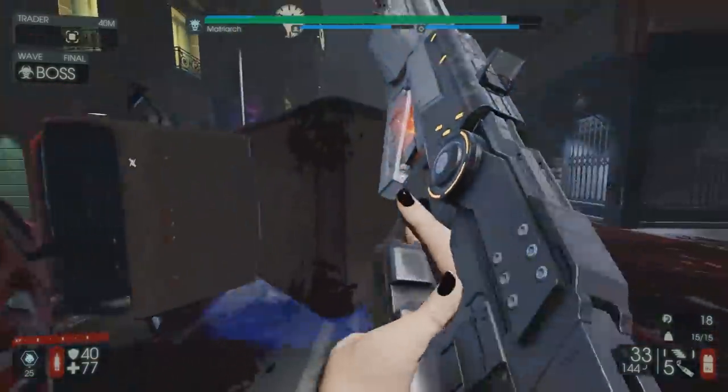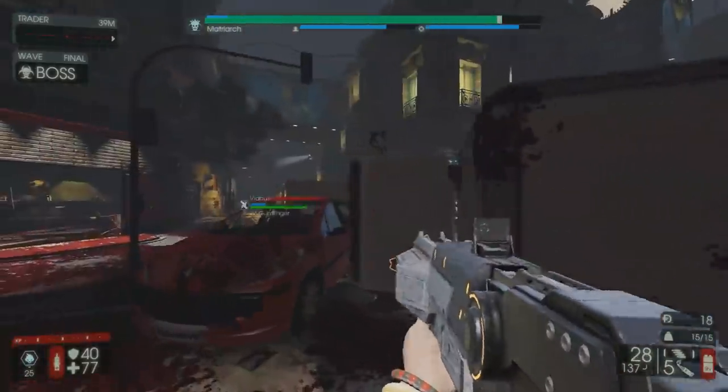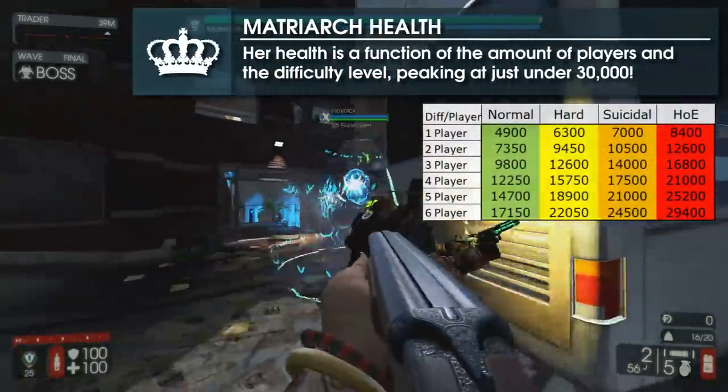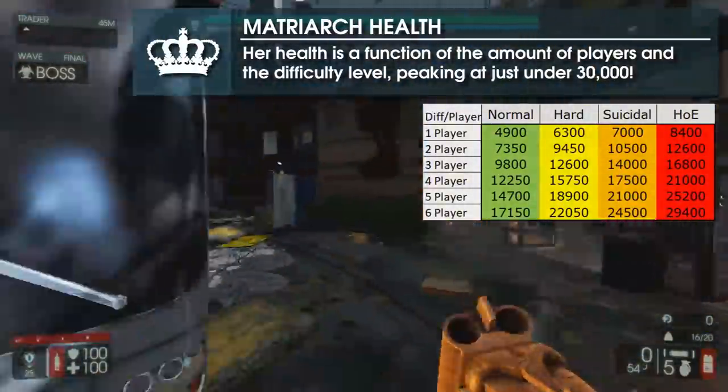Unfortunately for you, the Matriarch also has a lot of health and is probably the most durable boss in-game from an effective standpoint. Her HP will be determined by difficulty and the number of players, as you can see, but will range from a rather mild 4,900 all the way up to 29,400.